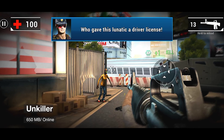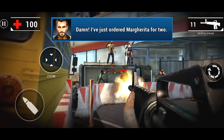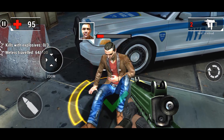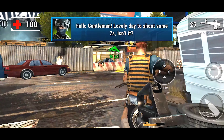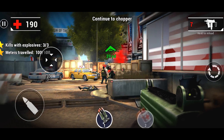Unkilled is a high-graphic zombie survival game where you play as a soldier who survived the zombie apocalypse and now needs to save New York City from the onslaught of the undead. The game has a decent storyline, 40 powerful weapons, boss fights, and multiplayer.